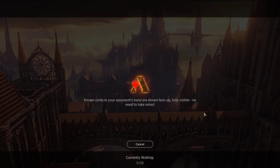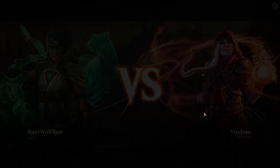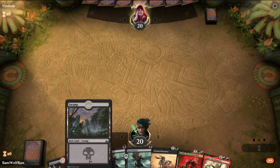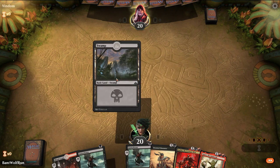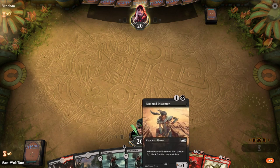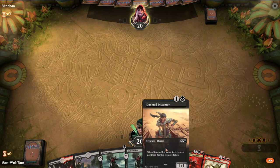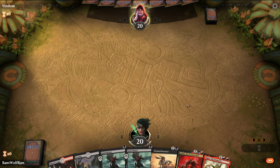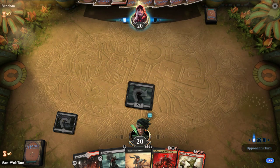This deck, especially against slower-style effects, will end up doing a pretty good job. They really need something like Settle the Wreckage to stop a lot of things. We'll keep this hand — Gutter Bones into Gutter Bones again. If we're playing against Mono Red, consider Doom Descender. With Judith, I like this curve. We'll just play out the Gutter Bones here. Really want to hit a third land — that would be best.